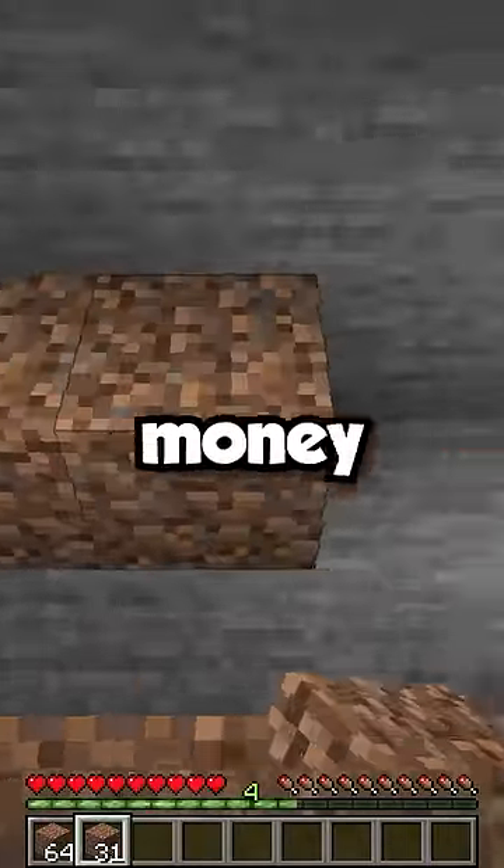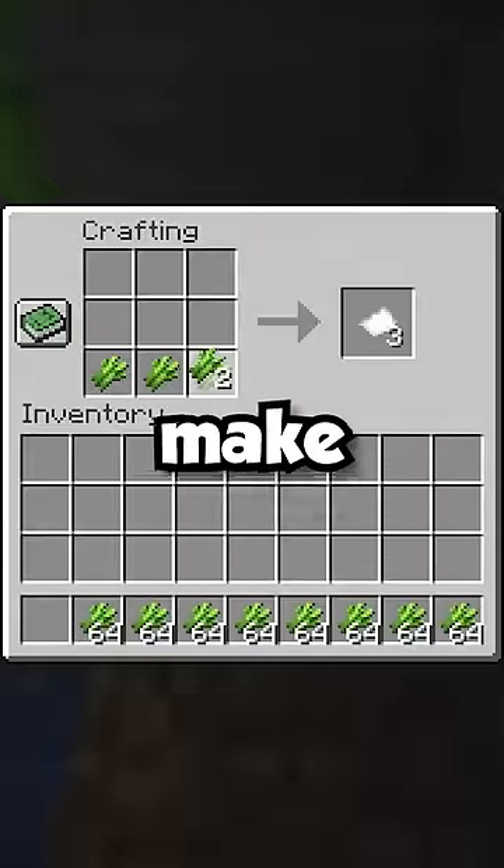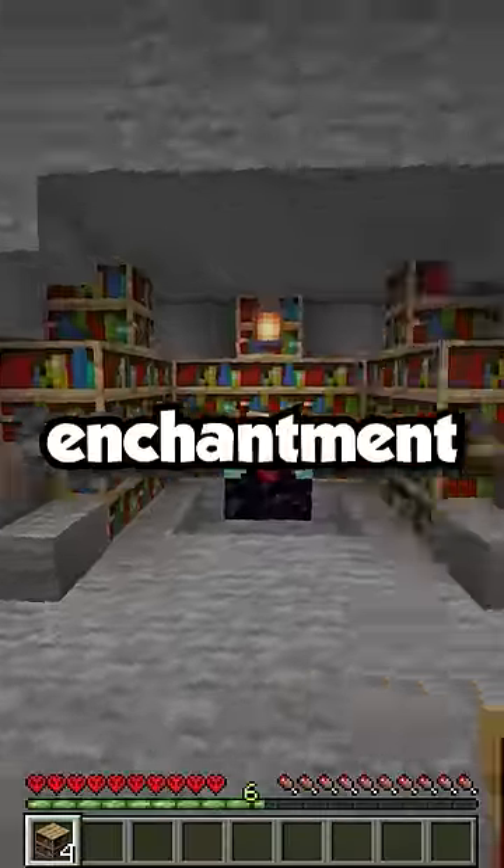Then, make a super big farm so you can start earning some money. The easiest farm to make is the sugarcane farm. And if you decide to make a sugarcane farm, then you can make paper for bookshelves, which you can use for an enchantment table.